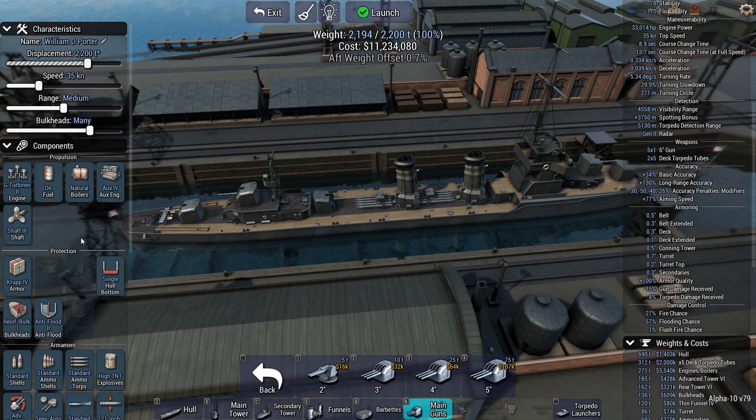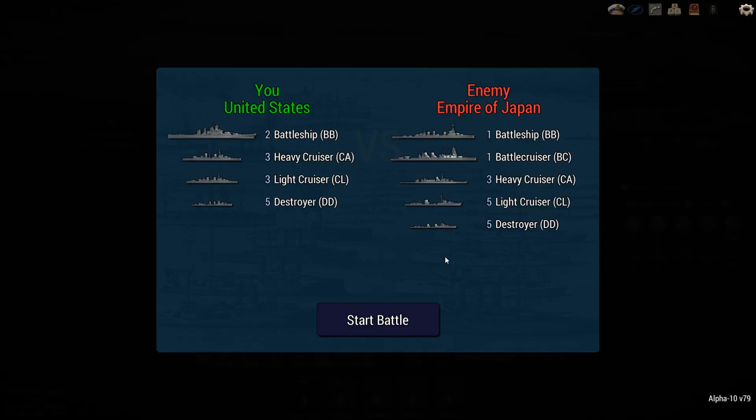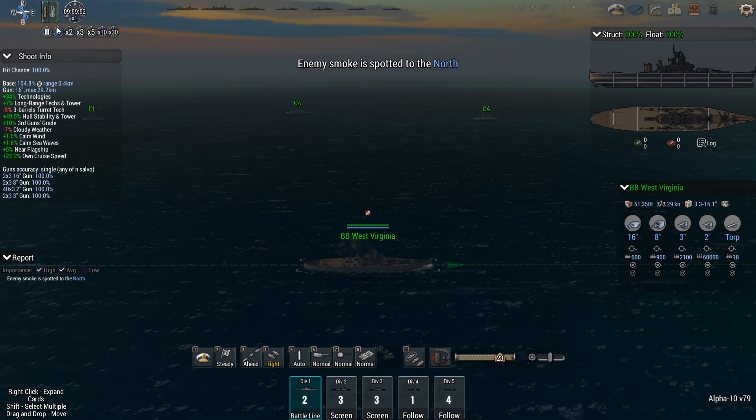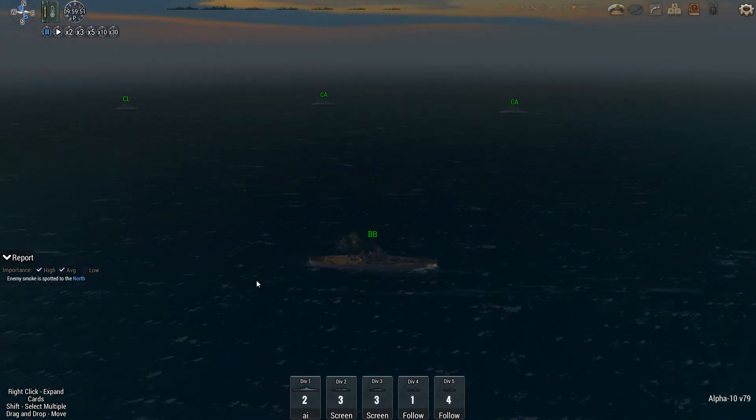On a destroyer, armor generally doesn't matter that much — either you get hit by an 18-inch and you die on the spot, or you shrug off the damage most of the time. So let's have the William D. Porter go into battle, whether she's going to be friendly or not — that is probably up for debate. The battle is going to be relatively balanced. I have two battleships. They have one battleship but also a battle cruiser. They get three heavies, I get three heavies. They get five destroyers, I get slightly fewer. I'm going to hand off control to the AI.